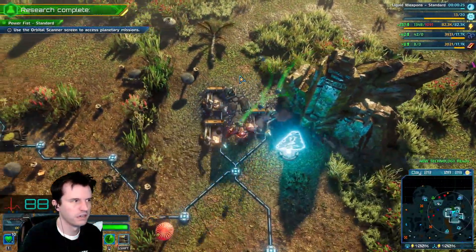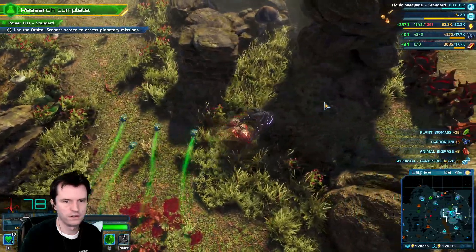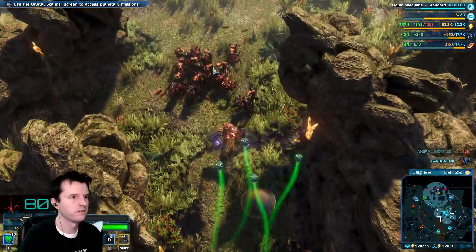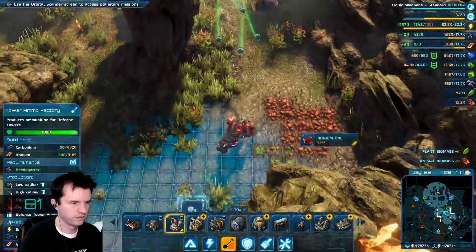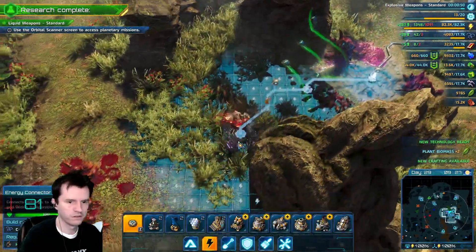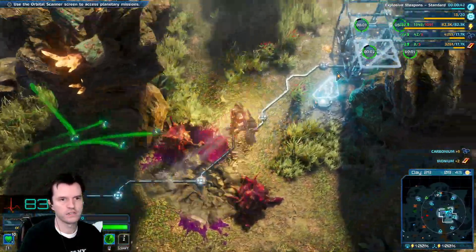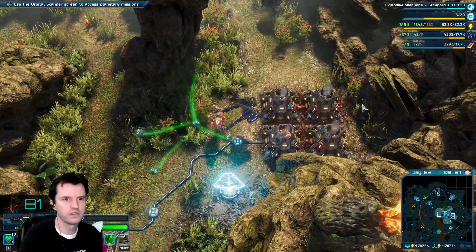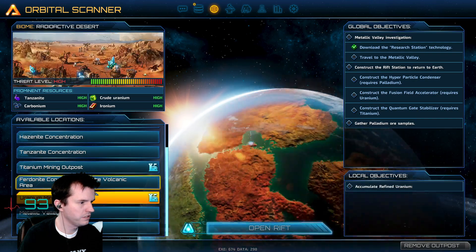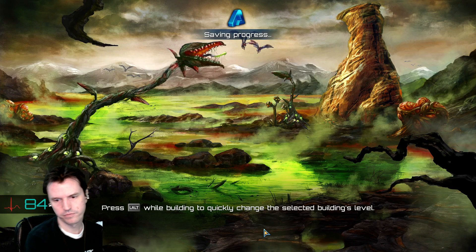New technology has been developed. New blueprints are available for crafting. Is that online? Once this is online, I'll be done here for a bit. Next up. Palladium ore samples. Okay, so this is the chain that leads to getting the acid stuff. Let's head back to that one.